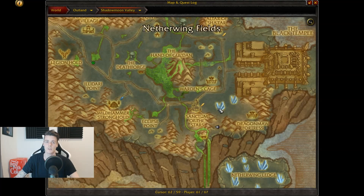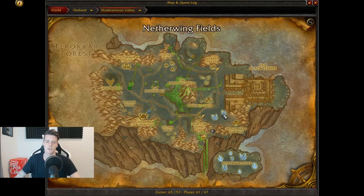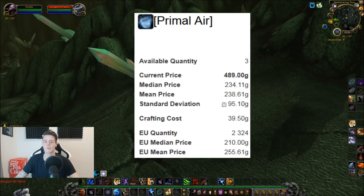I even had competition at some point and it didn't really matter — there were quite a few mobs up, as long as you know where they spawn. You'll figure that out after about three minutes. When it comes to price, they go for anywhere from 250 to 500 gold each.